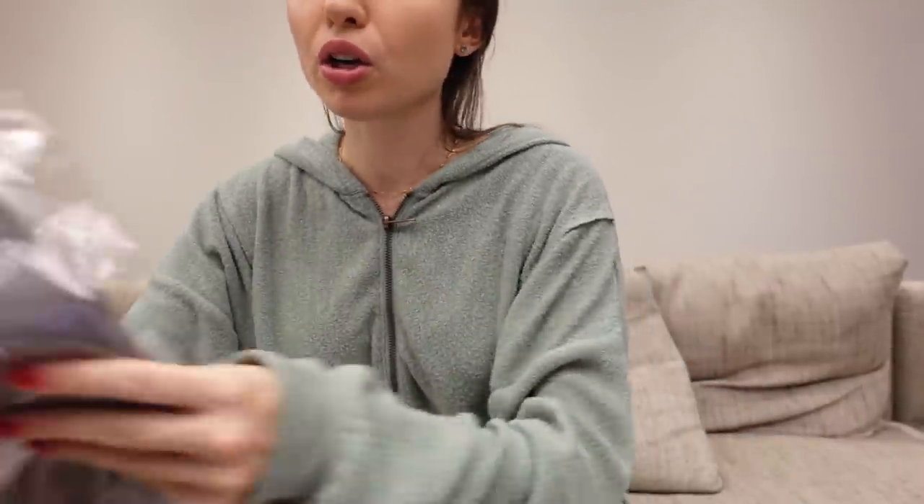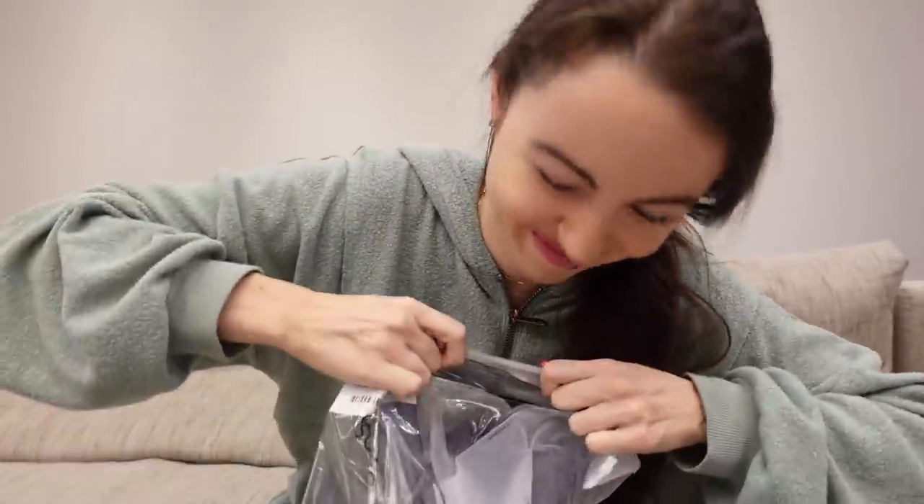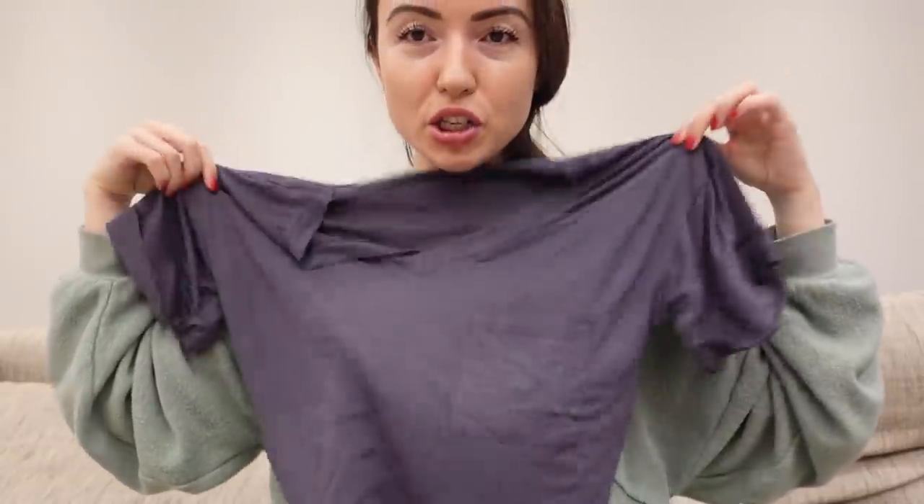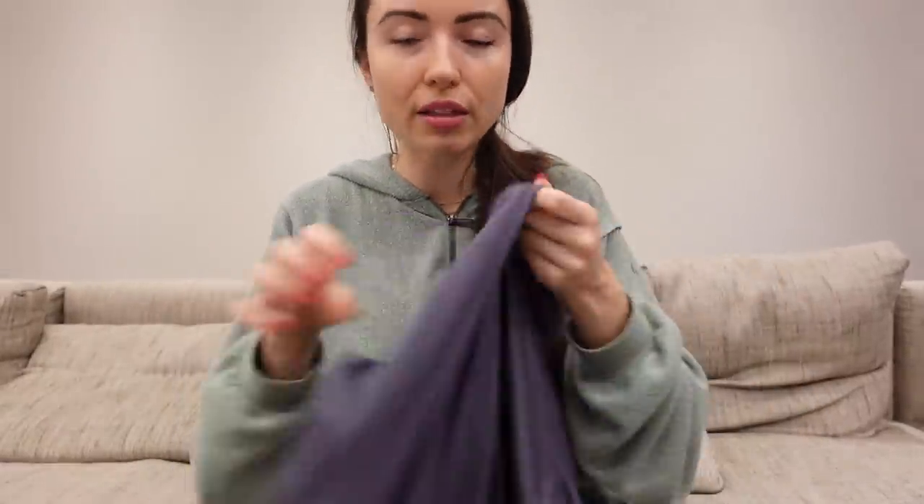I also got some gray fabric because she has this gray logo on her shirt, which we're gonna cut out from this fabric and then tape it on — because I didn't want to sew it, that seemed like a lot, and I don't trust my sewing skills. Then there's also a choker because she's wearing a choker. And last but not least, just a plain t-shirt, which we are going to put the logo on.